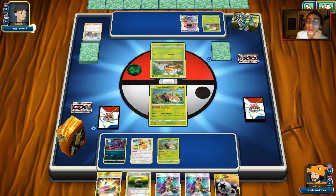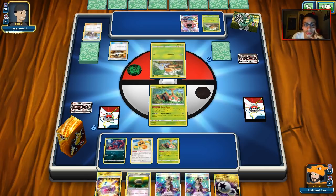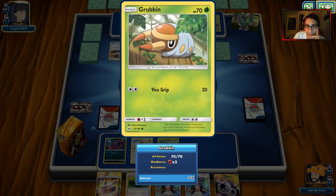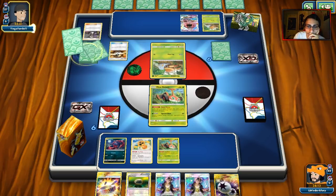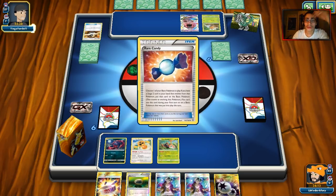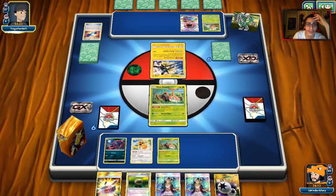I can try Guzma to stall for a little bit. He's going to get Vikabolt set up most likely. The best thing I can do is maybe trap a Grubbin. I really don't want this game to turn into him Bulu-ing me every turn while we can't draw anything. Bulu doesn't have any weakness, so it's not like you can just Heat Blast it. Vikabulu at the moment is proving to be a pretty powerful archetype.